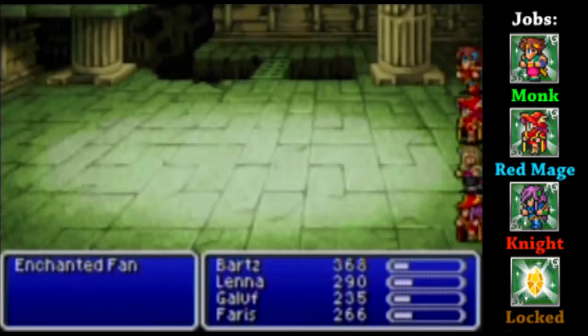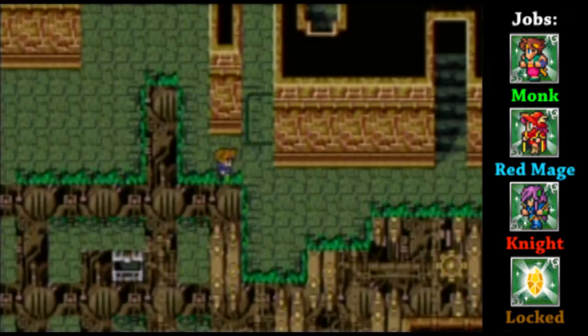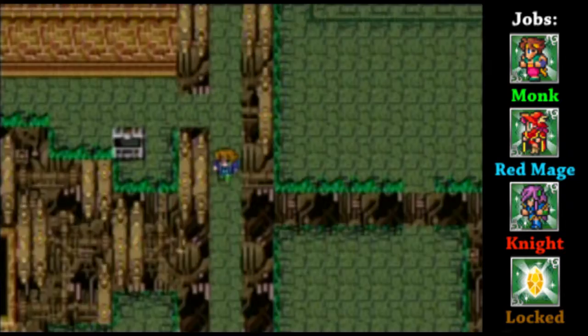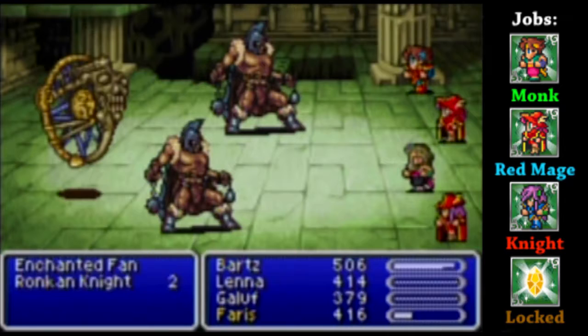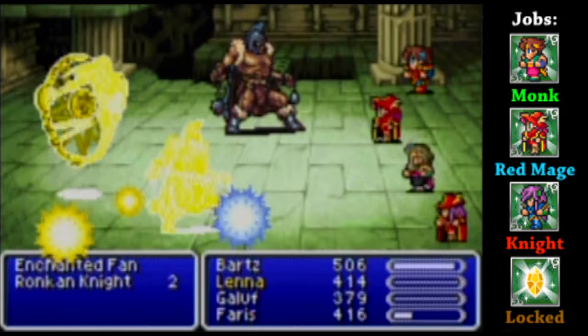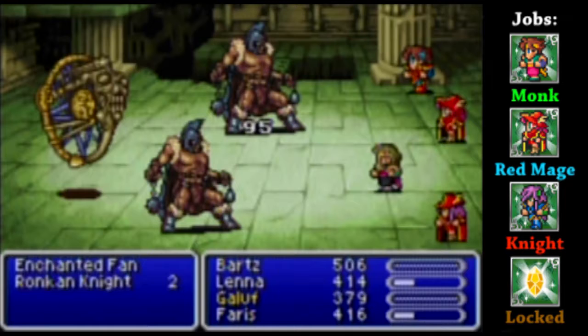Yeah, we've got more of these ruins over here that we saw before - this area with a very clearly advanced civilization. And a new enemy: Ronca Knights. I don't think there's anything too special about these guys, but apparently there's a little bit of semblance of the warriors of this tribe. Unfortunately they don't seem to know what's happening, because they seem to think we're the bad guys - at least in their minds.